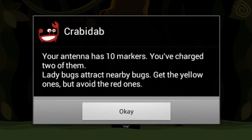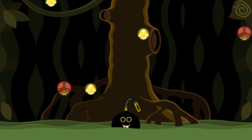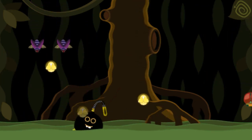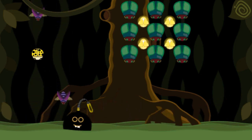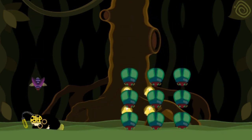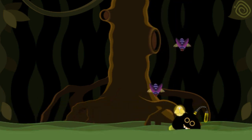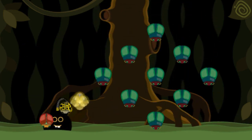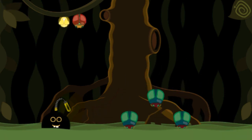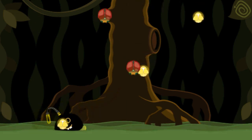He's telling you: ladybugs attract nearby bugs — get the yellow ones, but avoid the red ones. And that is definitely true. Basically, the main point of this game is to get the yellow fireflies and avoid all the other bugs. Yellow ladybugs will attract yellow fireflies, so pretty much anything that's yellow is good for you, and it'll charge your antenna. I got a few bad bugs, but that's okay — it's inevitable sometimes. The point is to get your lightbulb nicely charged.